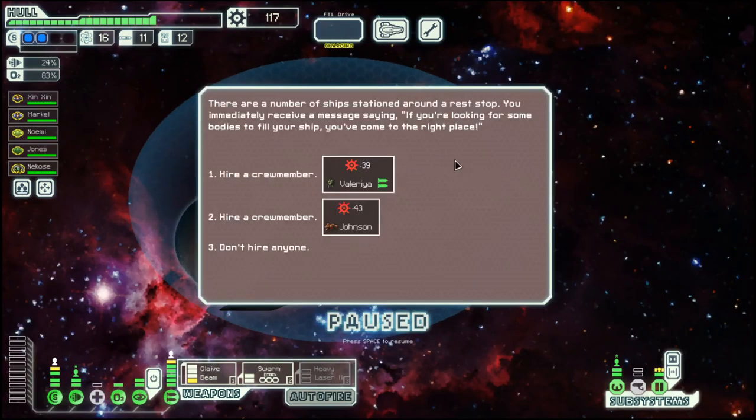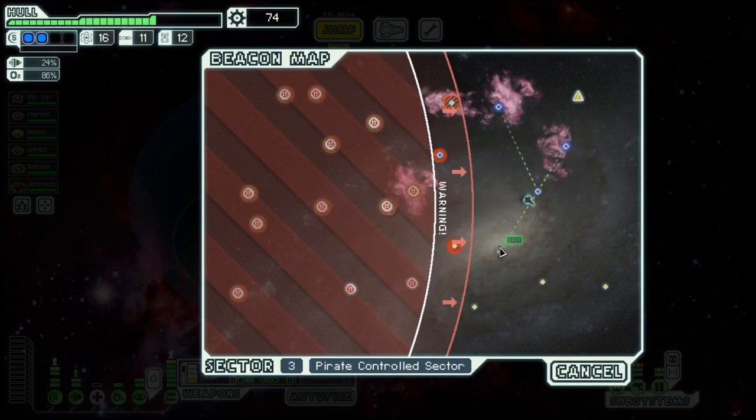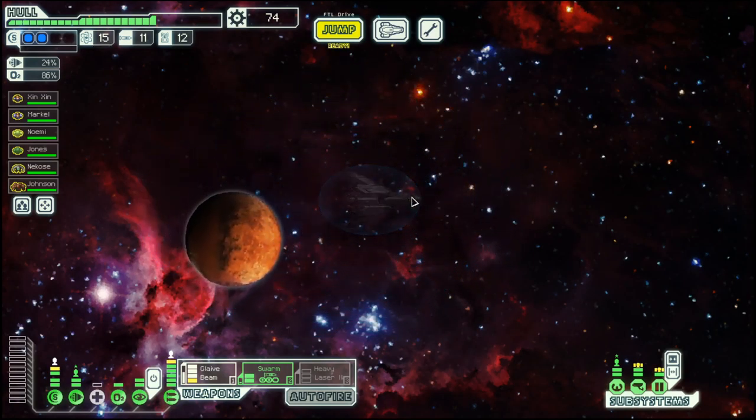I would like to find a store. Shall we hire a rock? Yes, we do. We'll put him on sensors, and then we go to the exit.